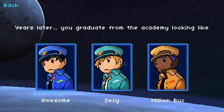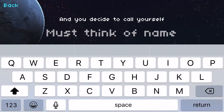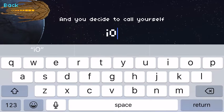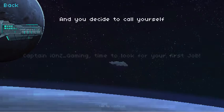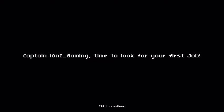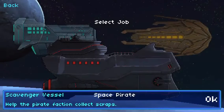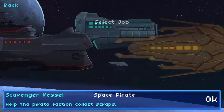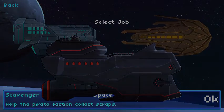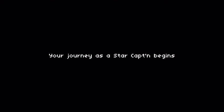What the hell? Years later you graduate from the academy looking like awesome, sexy, or million bucks. I guess I'm going to choose awesome. And you decide to call yourself Ions Gaming — Captain Ions Gaming. Should have just named it Ions. Time to look for your first job. I have three options: Johnny Scout, Junk Transporter, Scavenger Vessel. I'm going to choose Scavenger Vessel because it looks so cool. It's Pirate, Golem, Federation — yeah, Space Pirate. Oh yeah. Your journey as a star captain begins.